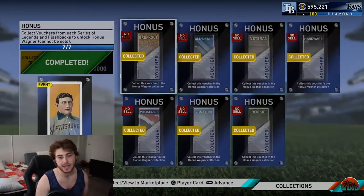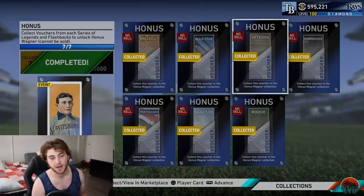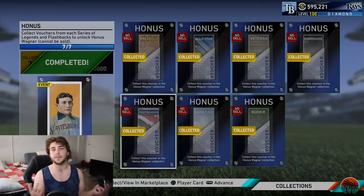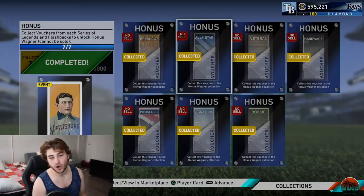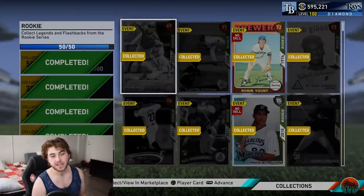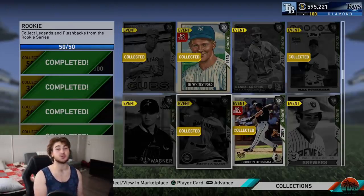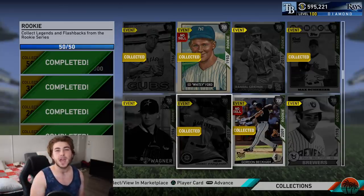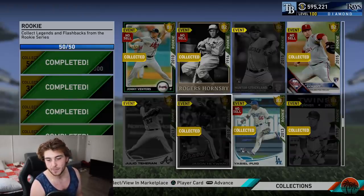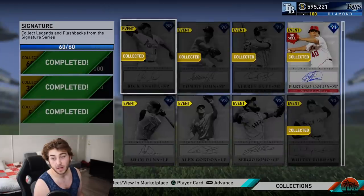The big thing with Honus Wagner was collecting — pretty much just gathering a bunch of every card series in the game, more or less. You needed all of the base series being the Breakout, the All-Star, Veteran, Hardware, Rookie, and Postseason. Those I consider the base because if you get a flashback, it's just one of those — we're not talking about Signature or Prime or something of that standard. What made this collection really hard to get is the fact that a lot of these cards came out earlier in the year. Some of them may have been event cards, some of them may have been those World Series cards, and they shot up in price as soon as we saw this. However, now that we know it's coming, we can prepare a little bit better.